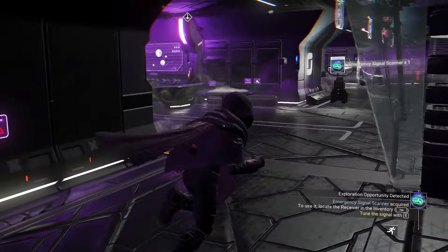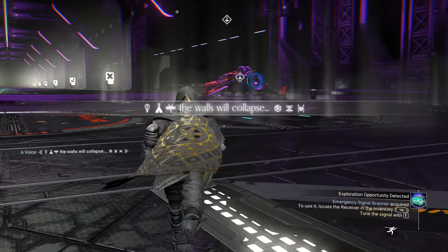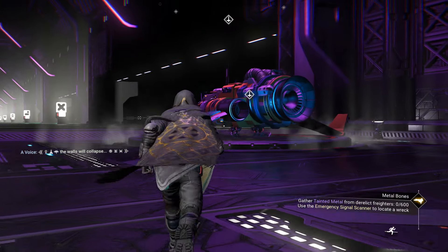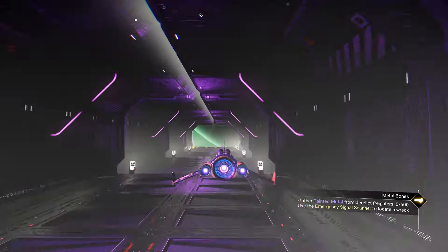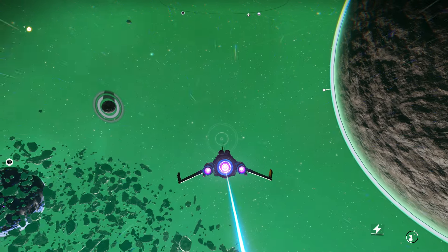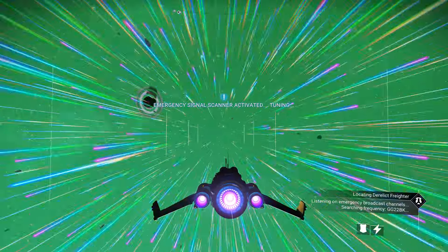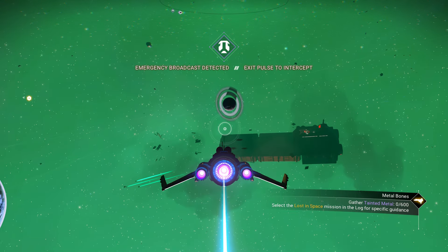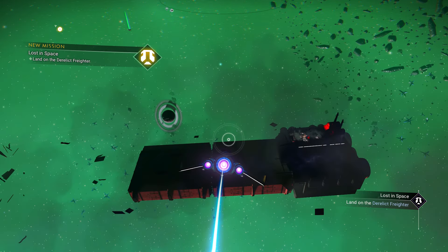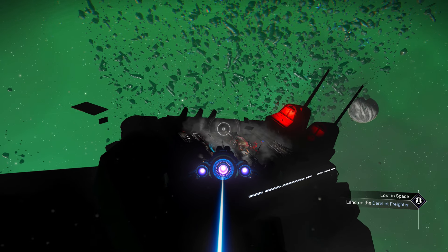Turn the signal on — turn the signal on. Oh, crashing into that ship! So we have that thing over there. Searching... locating the relic freighter — whoa, there we go! That was fast. So we have the relic freighter, which we can land on. There you go — so we land on this thing.